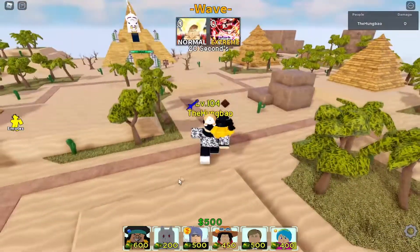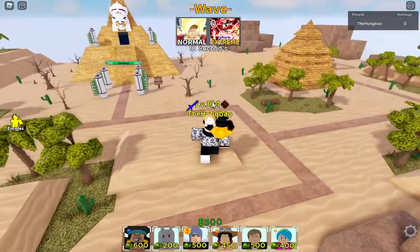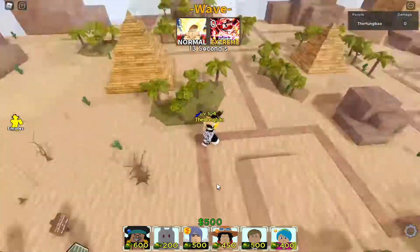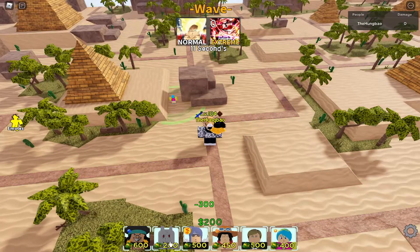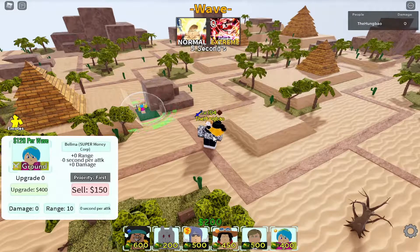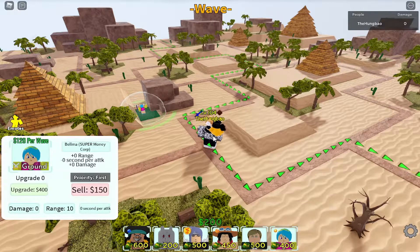They took out my second slot and put in some random things. This time I got whatever this thing is — it's a fodder unit. It might be different for different people, but for me they replaced my second slot with a different unit. Run one real quick, see which slot they take out, and make sure you're not missing any crucial unit.